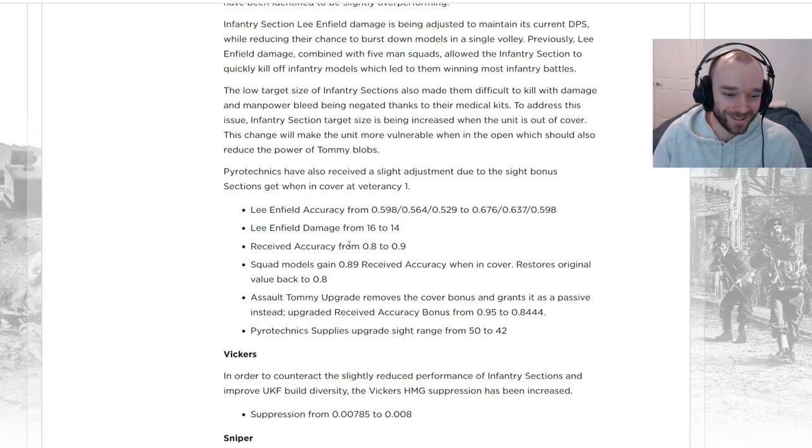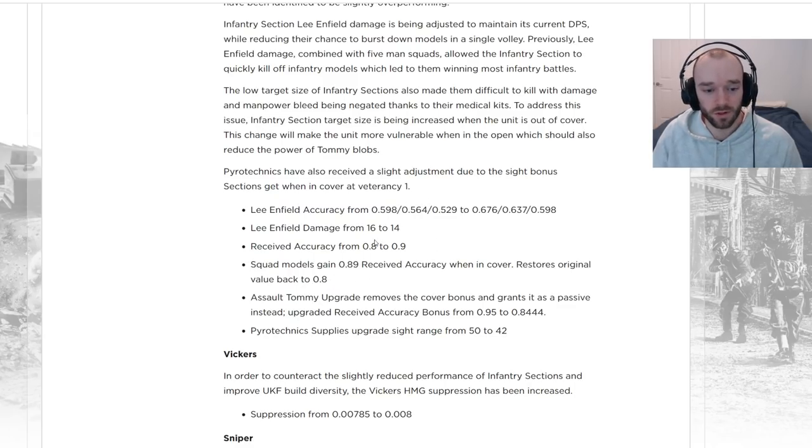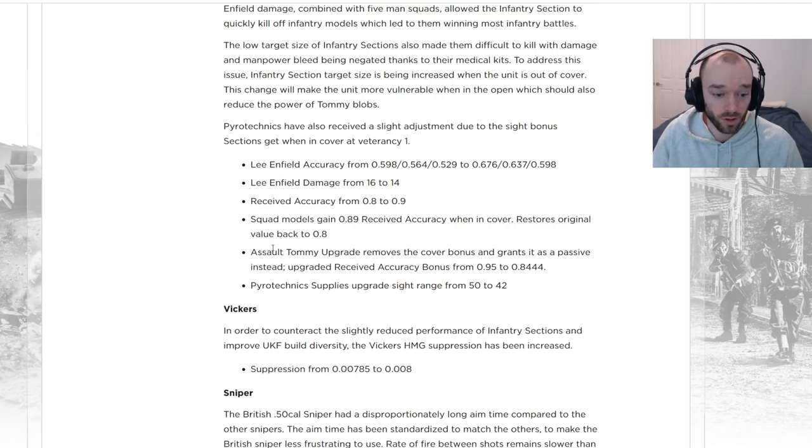Also, received accuracy is going up from 0.8 to 0.9, but that's being added back in the form of the cover bonus. So Tommies fighting out of cover will be worse — they'll be taking more damage from small arms fire — but in cover it should be exactly the same. Don't worry about this affecting the assault Tommy upgrade because that doesn't involve the cover bonus.